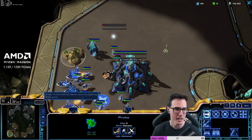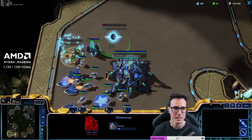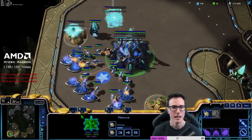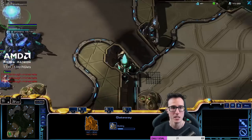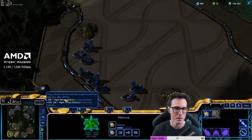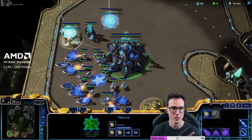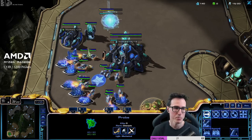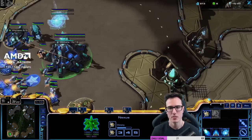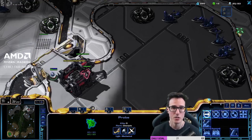To start out guys, we've gone 14 pylon into 16 gate. We're then gonna queue that scout across the map. We then go for a 16 gas geyser as well, and just keep tapping that probe key — want to keep that probe production going. We are gonna be going for 16 gate, 16 gas. Just gonna set up my little camera locations. I like to go straight along the edge of the map with my expansion pattern.